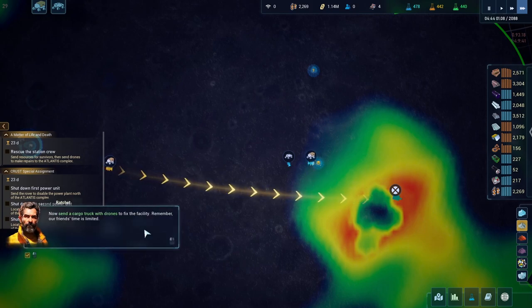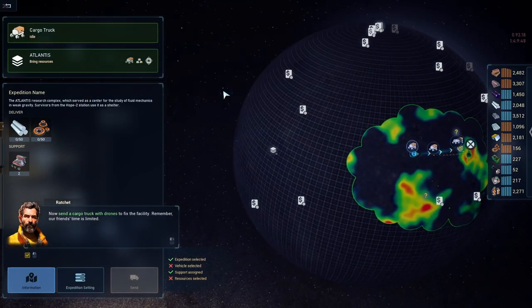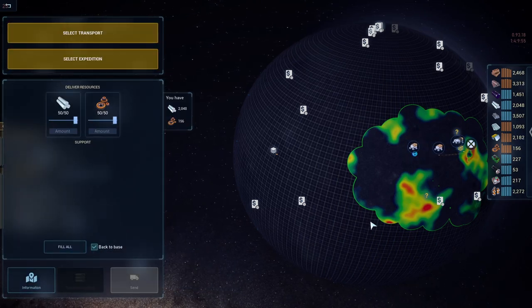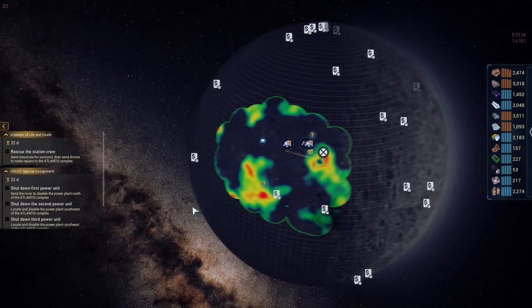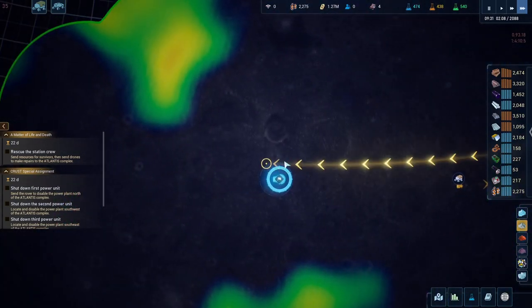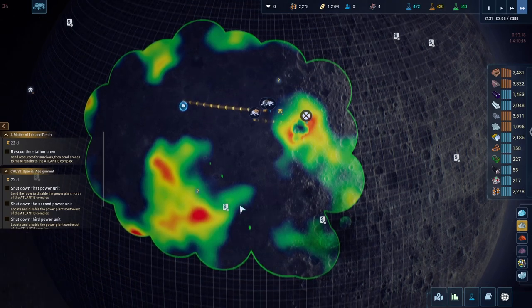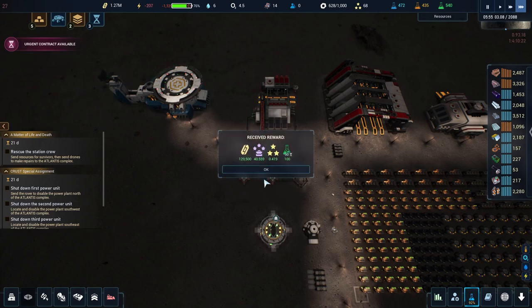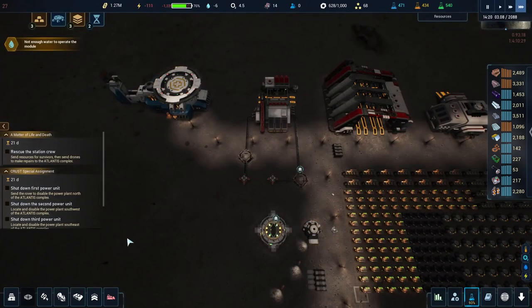New mission: send a cargo truck with drones to fix a facility — remember our friend's time is limited. Sending this truck as an expedition: fill and send. That drone can stay there. I don't want to touch the first power unit — I'm not cruel, I'm a nice person. That water warning is really starting to get on my nerves.